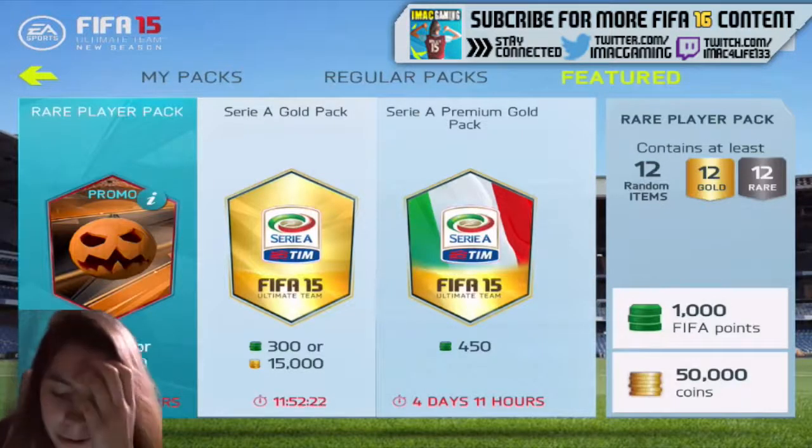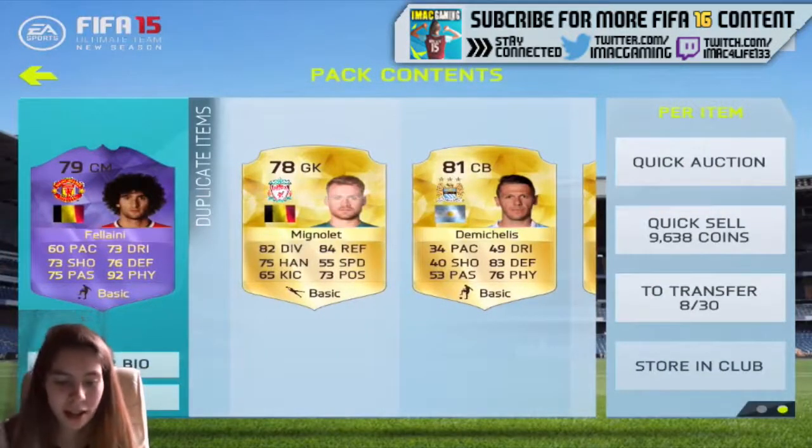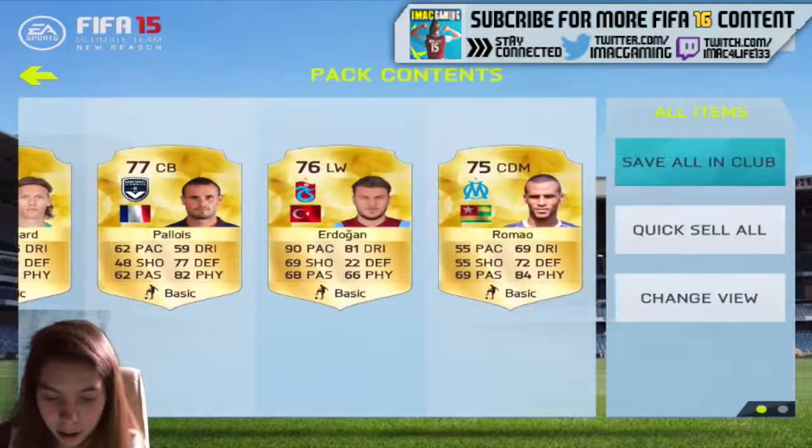It's a couple hours later now because I went out. Yes, there we go — we've got a purple! Fellaini! I have no idea what players are in these purples, but Fellaini is a great pull to get. Probably won't be using him, but he has a purple and I'll take that all day.